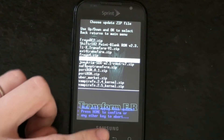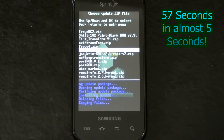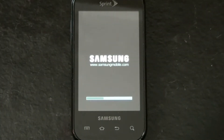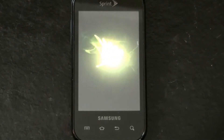Select menu and then home. It's done, so now we're going to reboot the system. We have the normal Sprint logo, so that's success.